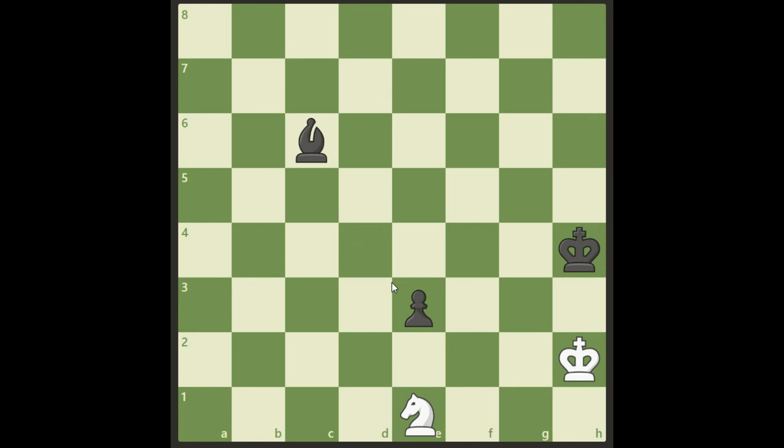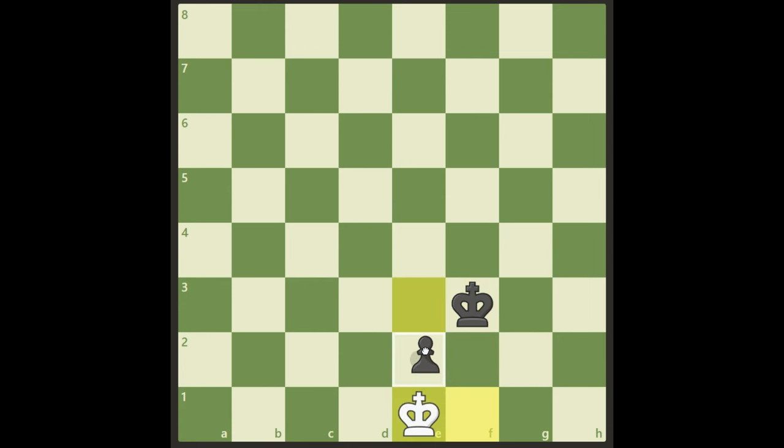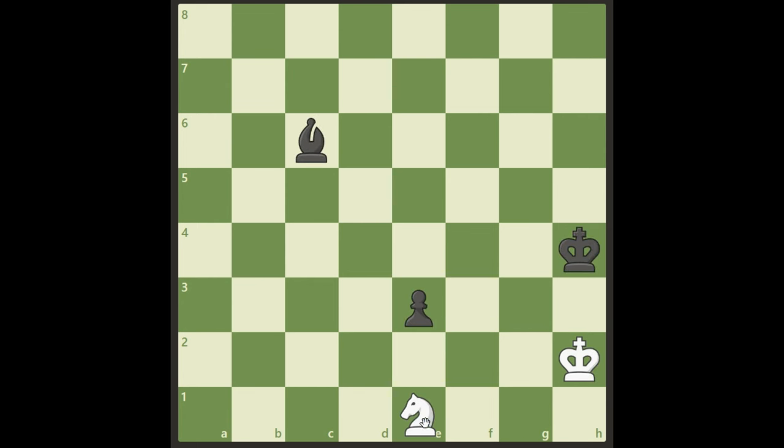I'm going to show you first the quick wrong answer, which is Knight g2 check, because black takes and then plays King g4. Since this square is locked for the white king, he has to go down and black will get the opposition and then promote and win. So it's not Knight g2.